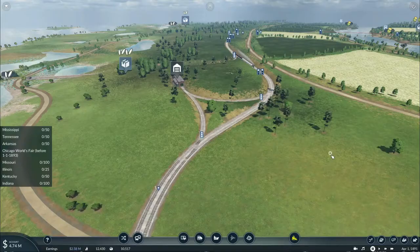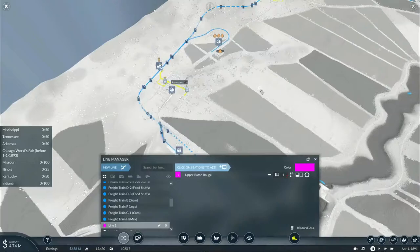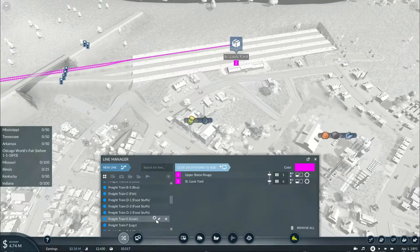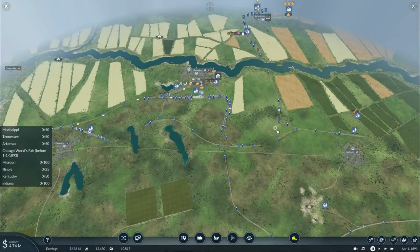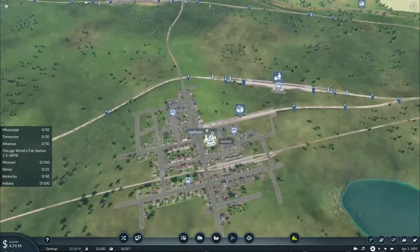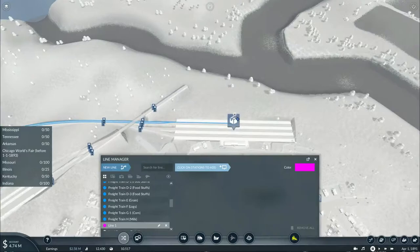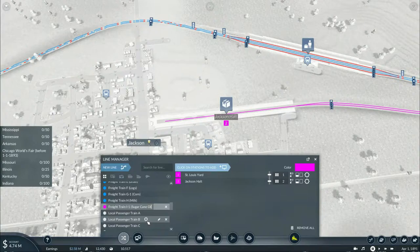Now we'll have to get started on getting a new service set up to deliver loads of sugar cane from this farm all the way to St. Louis, Missouri to be processed into sugar cane oil. This being the second train carrying sugar cane, this will be known as A2 sugar cane. With this oil well nearby we could easily navigate it onto this branch, as Jackson is needing oil in its town badly. So now we can set up a new service to pick up the oil from St. Louis yard and bring it down to Jackson - this will be the first of two oil trains, known as freight train I1 sugar cane oil.